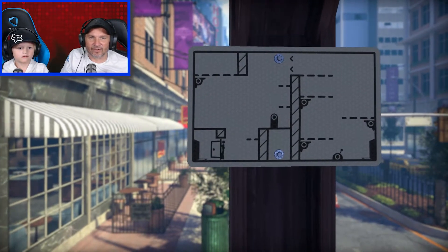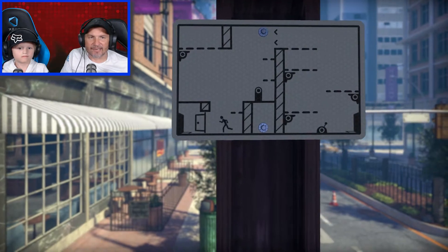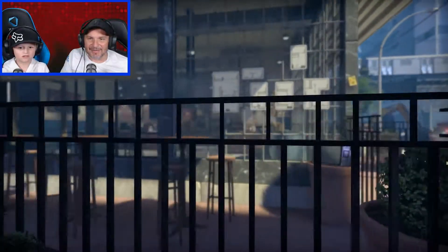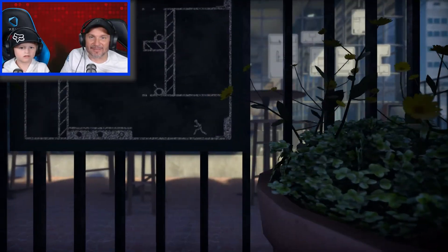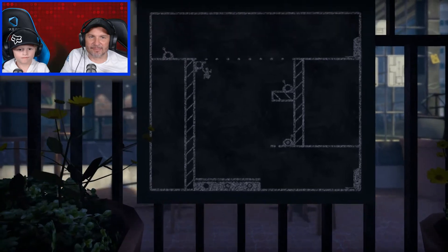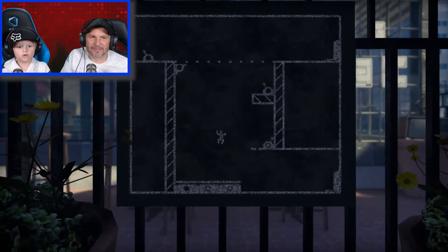We've got a key and there's a locked door there. That's going to take us to another area. I thought that was the exit. We've never seen one like this. What's this black and white sign? It's like a chalkboard sign. So we've got string boards. How on earth do we do this?